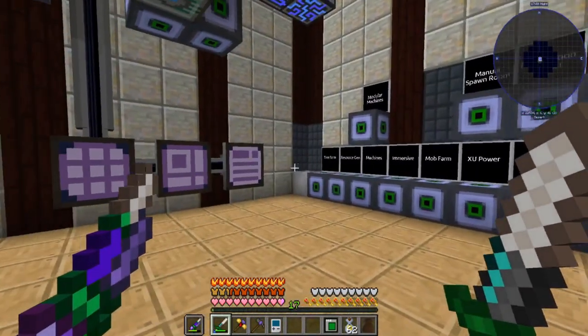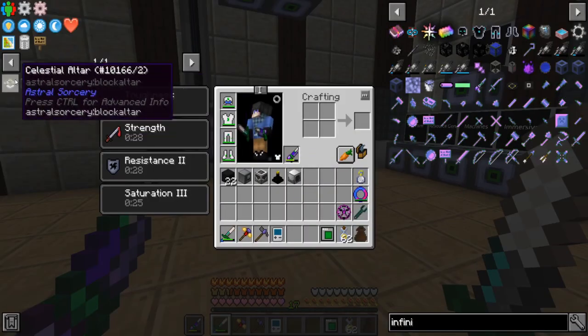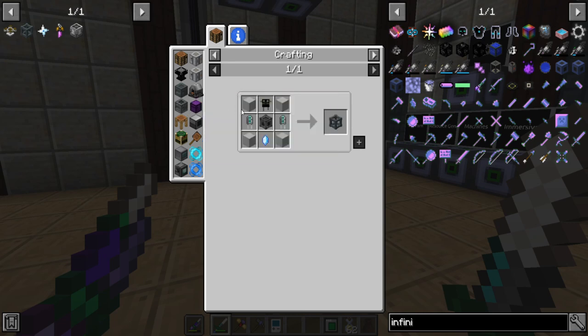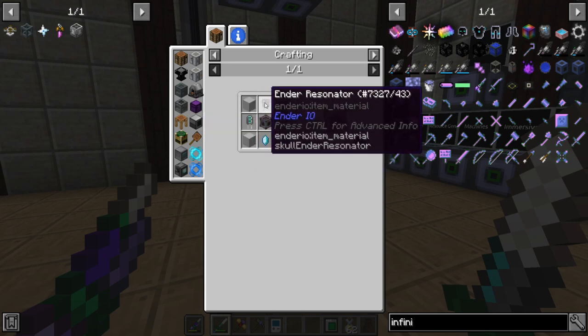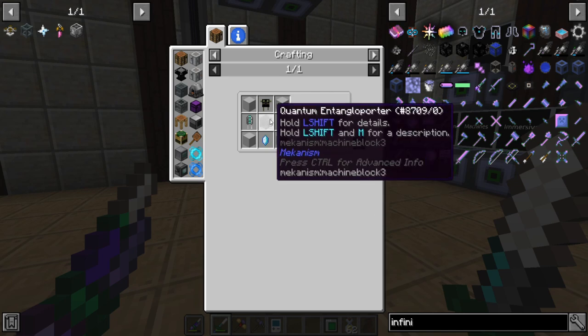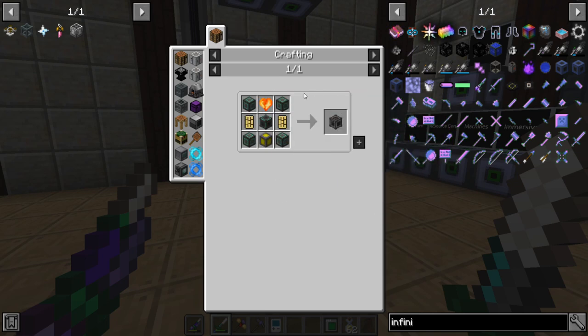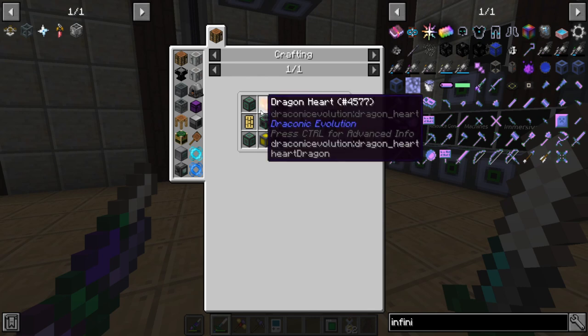To get to flux networks we need to make a dimensional transceiver. To make this we're going to need to get further into Ender IO, and we're also going to need a dragon heart — so let's try to kill the dragon.